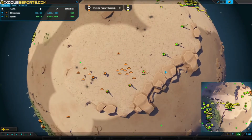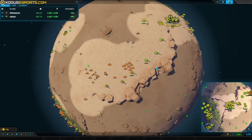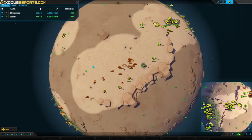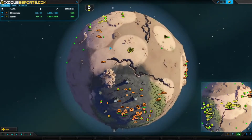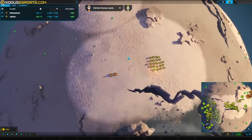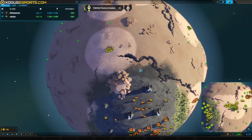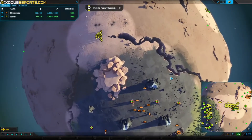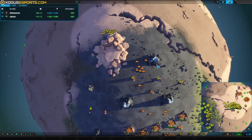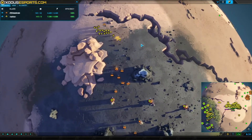A pretty decent-sized group of tanks is pushing out from Headcrab's side, going to try to pick off some of these undefended metal extractors from Zaphis to pull the metal economy back closer to even. There's a bot push coming in from Zaphis, encountering a couple of tanks, manages to take them out. Looks like he's going to send the bots into Headcrab's base, but if they come around that side of that rock they're going to find a whole lot of tanks waiting.